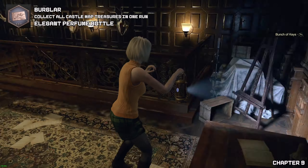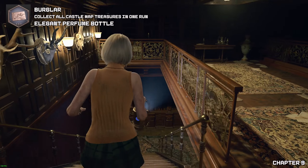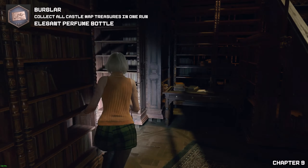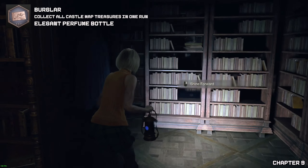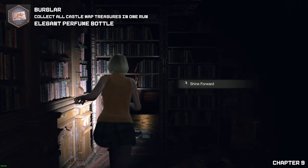Now as we play as Ashley, once we pick up the bunch of keys, we're going to find our first elegant perfume bottle. We need the bunch of keys because we need to grab the treasures. Once you have passed your very first knight, stay to the left-hand side and go directly straight.